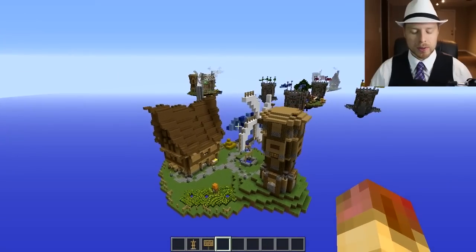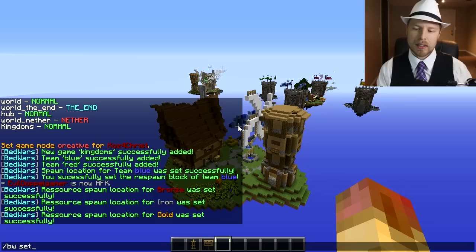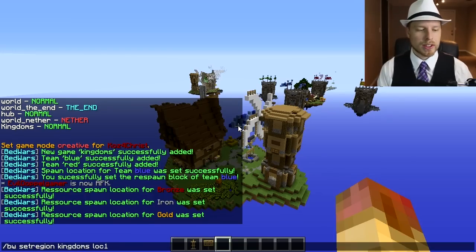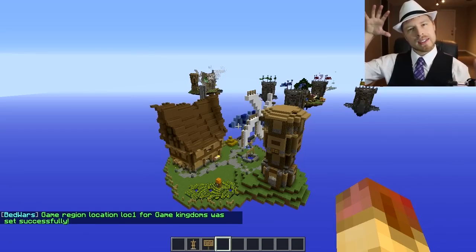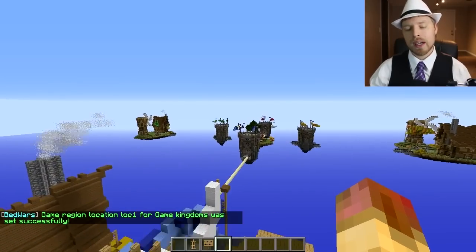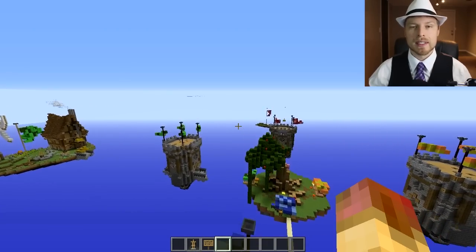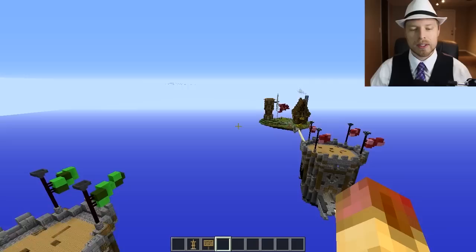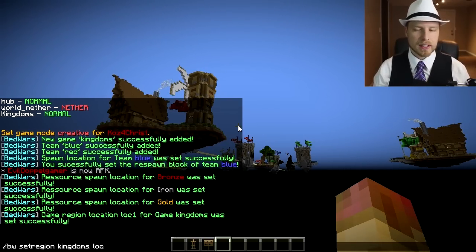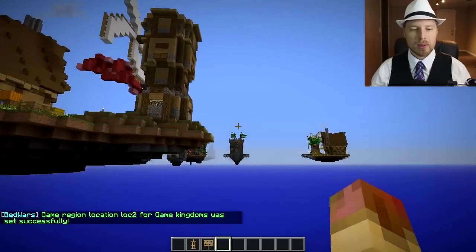Next we want to set the game region area. We do 'bw set region kingdoms location1' — this is a cuboid, so one corner to the other. Then we travel all the way over to the red side to set the other corner, and do the same command with 'loc2'. Then we set up the red team the same way.